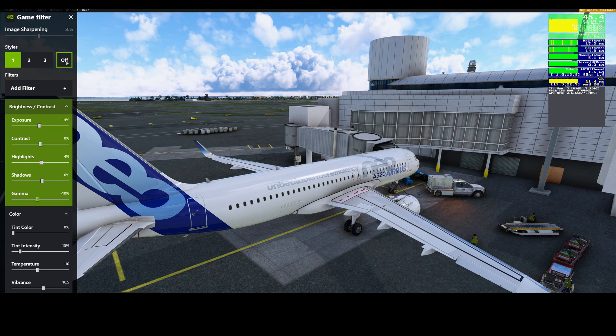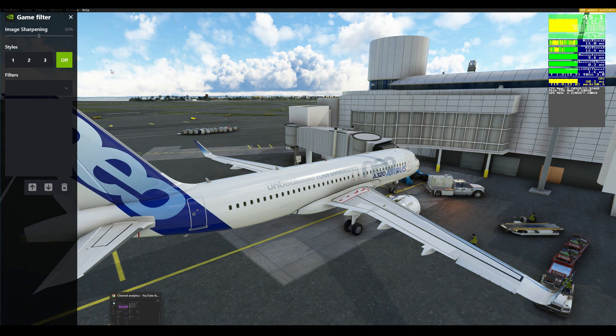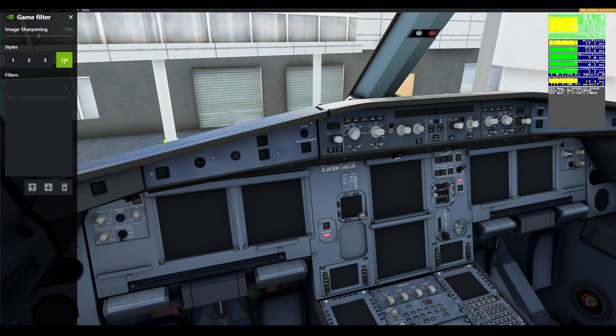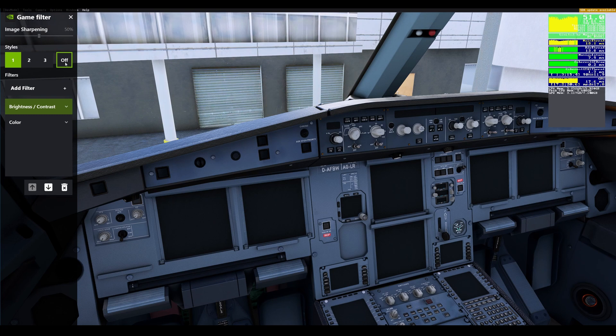In terms of performance, you might have already noticed when I was switching the filter on and off — we're at around 45 FPS with it on, and still around 45 FPS with it off. Inside the cockpit I'm clocking around 50-51 FPS, and turning the filter off stays at 50-51 FPS. So the performance impact is essentially zero.